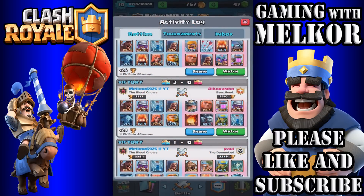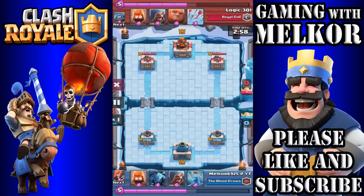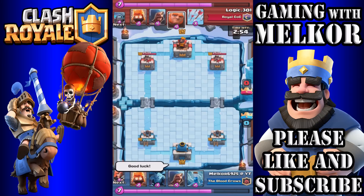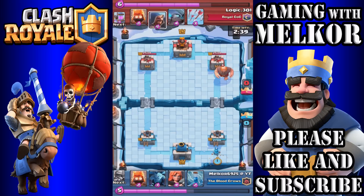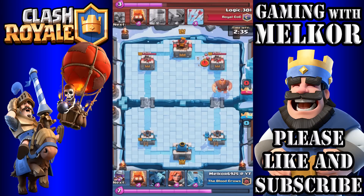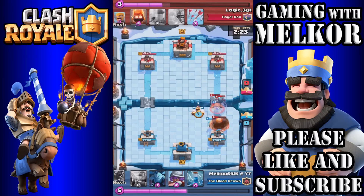Now the last replay — our opponent has a few lower-level cards but he does have the tricky Three Musketeers, which with this deck was a surprise and did provide some trouble. We don't have a great starting hand either, so we wait to see what the opponent does first. He drops the Giant in the back, so I drop my Wizard to counter it. As the opponent drops his level 5 Wizard, I wait for the Giant to get close to our tower before dropping the Valkyrie, and then drop Fire Spirits to assist.